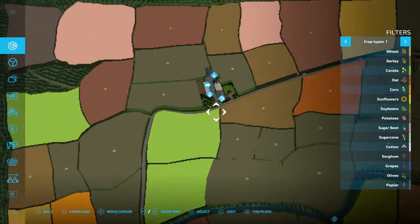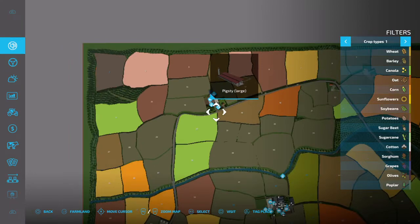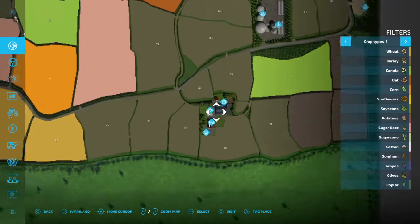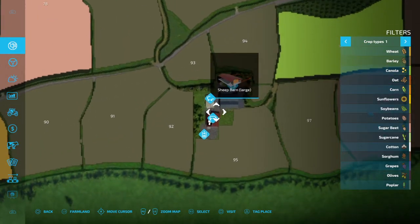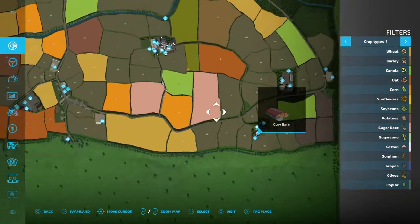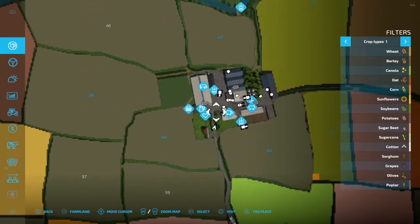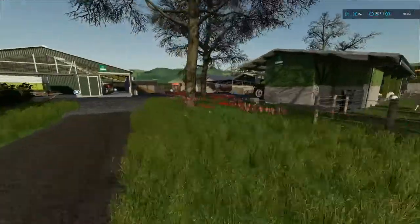If I back out of the map and go up to the top, we've got the second pig pen — pig sty large. Now if we go right down to the bottom, here is sheep pen number two and we've got cow barn number two. For the sake of this video, this is the home farm and I'm going to rename the home farm pens first.